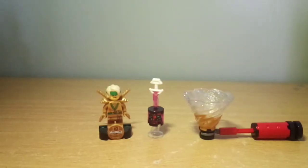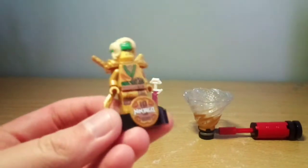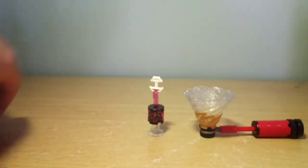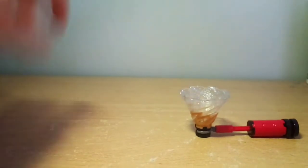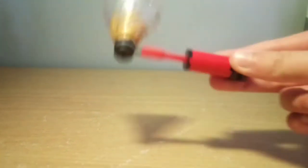Now before we begin, I just want to mention that there are a couple of builds — or fair builds, to be more accurate — there are three builds that I decided not to take apart. The first one is basically just Lloyd's little stand. I also decided to keep this because I didn't know what to do with it. And the Spinjitsu thing, because it can be nice for play value. So let's take a look at the actual build.